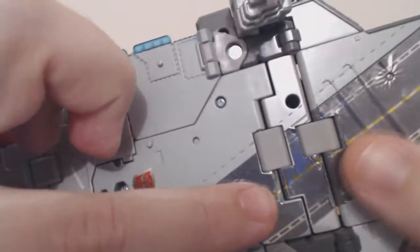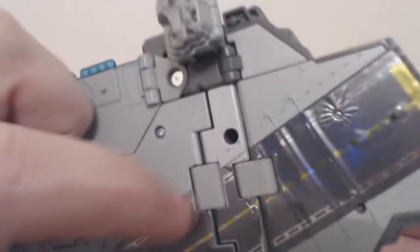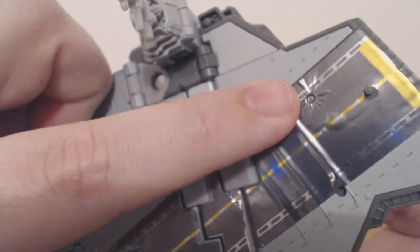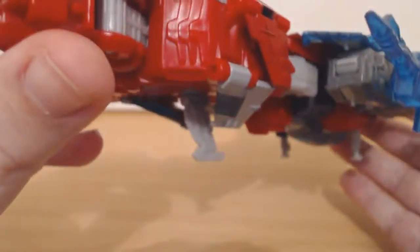The plastic underneath is just raised — it hasn't been rippled or anything. The foil's been sucked right in there. So there's a quick look at his aircraft carrier mode.